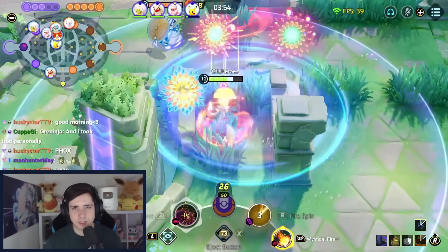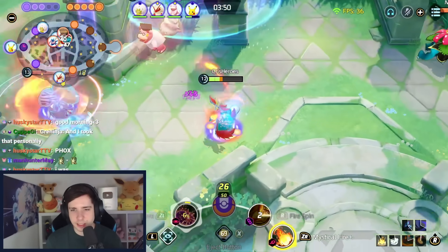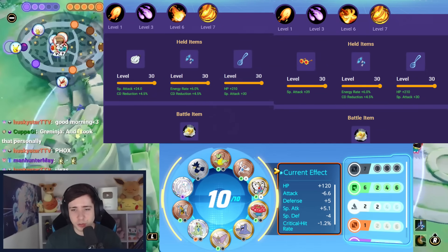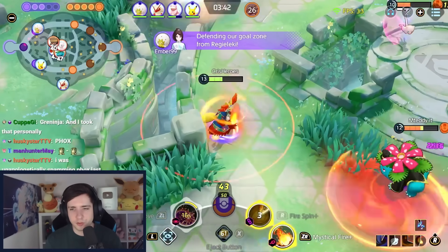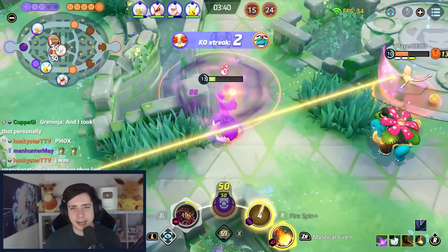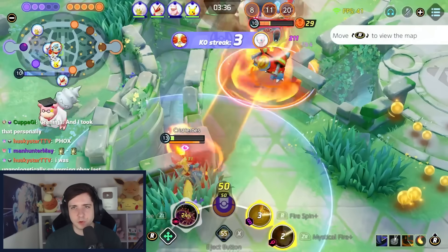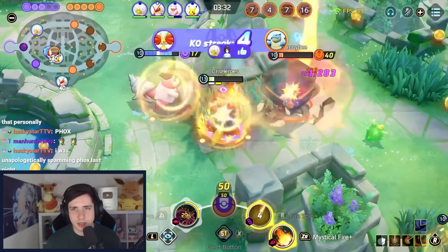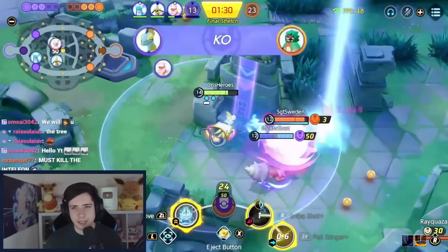Now towards attacker Pokemon. Delphox doesn't do all too well currently in the meta, but it definitely feels like one of the stronger ones with buffed fire spin. You can either play fire spin and mystical fire with a cooldown reduction build, you can also play mystical fire and flame charge, or fire spin and fire blast — all of those builds are good and all of them work. Mystical fire will always be a bit better if you play central area while fire blast will be a bit better if you play a lane.